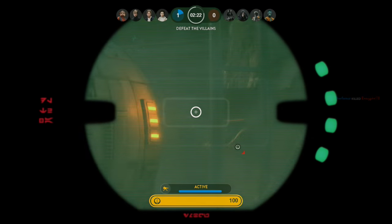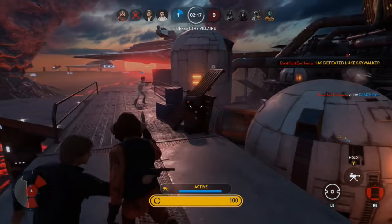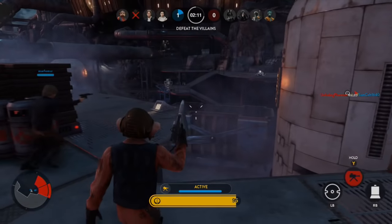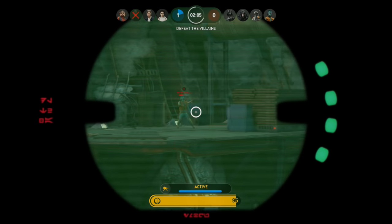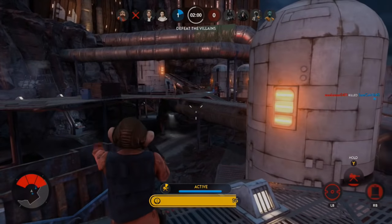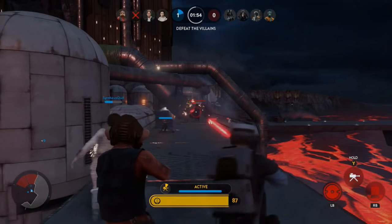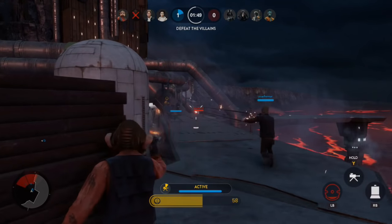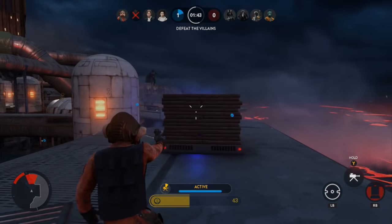Bowcaster: updated damage to be consistent across all three charge levels — projectile damage is now 40, explosion damage is now 33, and the explosion radius is now 2 meters. Bowcaster: lowered the max hold time from 5 seconds to 3 seconds, so using the Bowcaster might require a little more skill. Bowcaster now properly goes on cooldown when firing a shot and then quickly entering a turret — basically another bug fix.